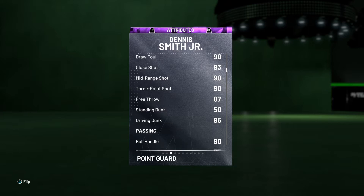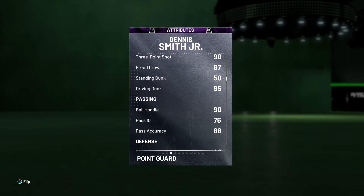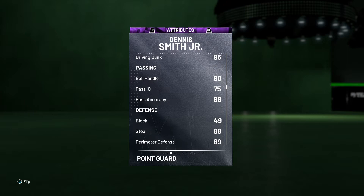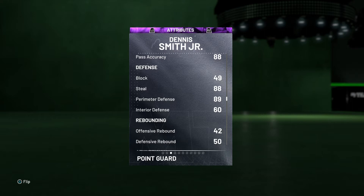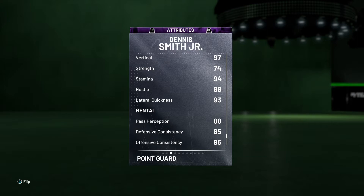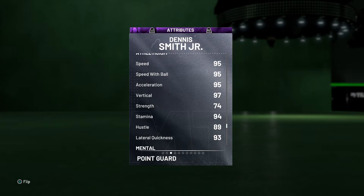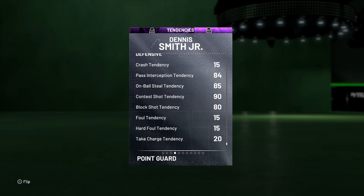He's got an 87 free throw, which is not bad. 50 standing dunk but 95 driving dunk — Dennis Smith Jr. is one of the shorter dunkers but he is really good if you've ever seen his dunks before. 90 ball handle means he'll be able to dribble decently. His defense is not great; he really won't be blocking anybody. His steals are an 88, which is not bad — he can guard guys on the perimeter, but interior he won't be able to do much. His speeds are great at 95, the vertical is great, his strength is weak. Checking defensive tendencies: pass interception 84, on-ball steals 85, contest shots 90, block shots 80, and low foul tendencies — which is what I'm looking for.